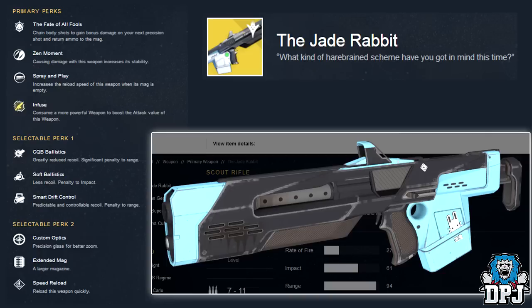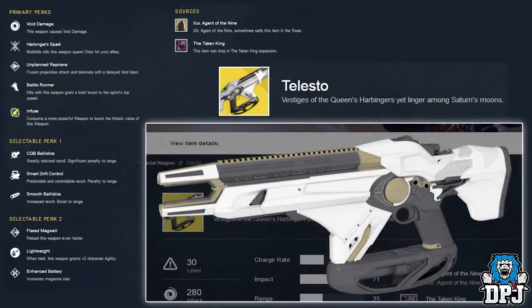Moving on to special weapon exotics new to The Taken King, starting with the Telesto — a fusion rifle offering void damage. Subtitle reads: 'Vestiges of the Queen's Harbingers yet linger among Saturn's moons.' Primary perks are Harbinger's Spark — multi-kills spawn orbs for your allies — Unplanned Reprieve — fusion projectiles attach and detonate with a delayed void blast — and Battle Runner — kills grant a brief boost to sprint speed. Selectable perk one: CQB Ballistics, Smart Drift Control, Smooth Ballistics. Selectable perk two: Flared Magwell, Lightweight, Enhanced Battery. The Agent of the Nine sometimes sells this weapon in the Tower.